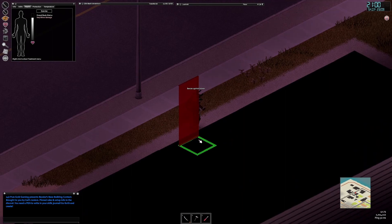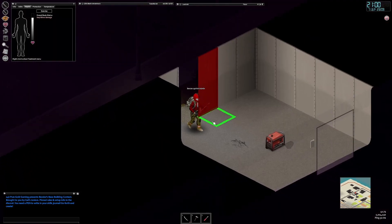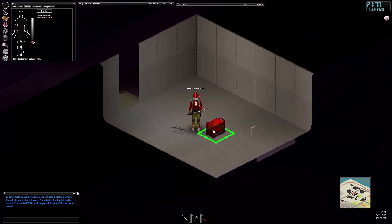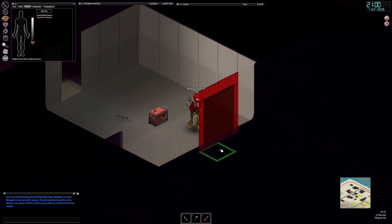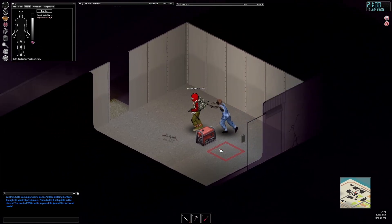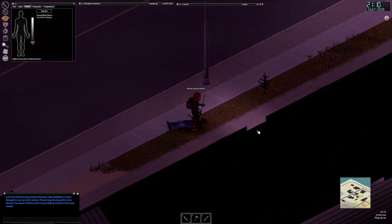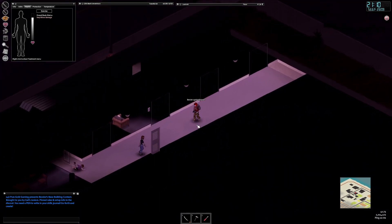Luckily, right across the street is a storage center, a U-Store center with storage units. And I've got a sledgehammer. First one we break into — generator. And what's that? Zombie. So we're two for two — generator, zombie. Sorry about your generator.